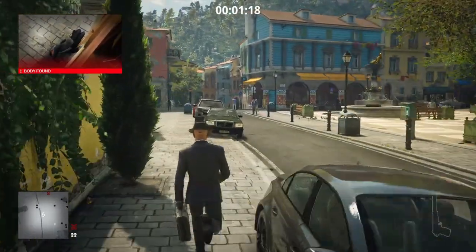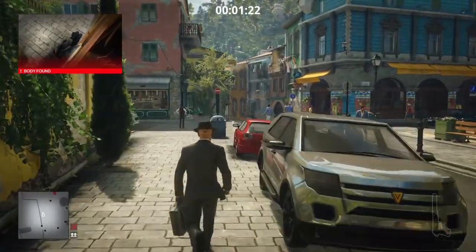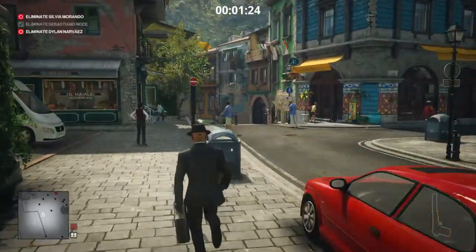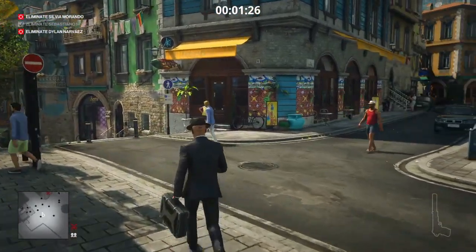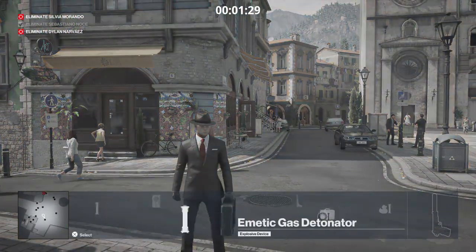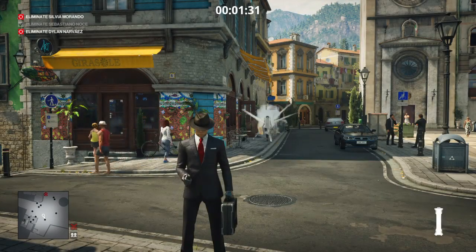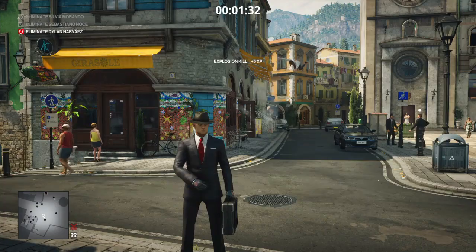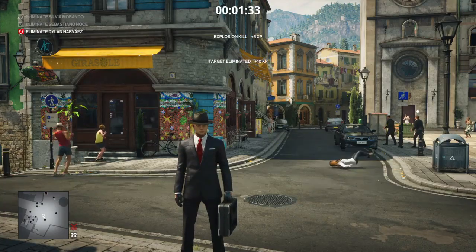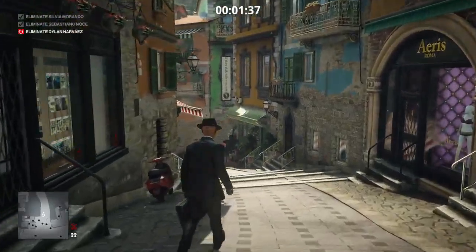Obviously the body will be spotted so we will lose our silent assassin rating, but I'm not particularly worried about that. We make our way back over to the ICA safe house, select our other detonator, and eliminate our other target in the area — she landed rather heavily on her head.